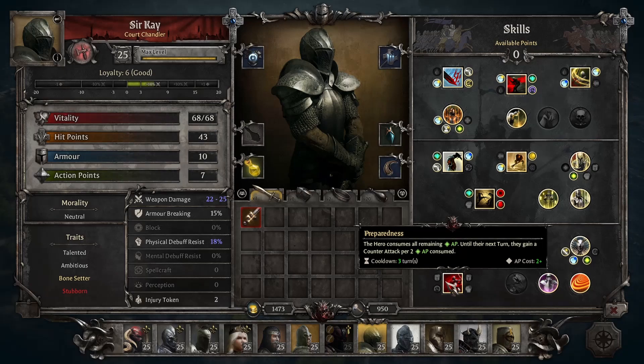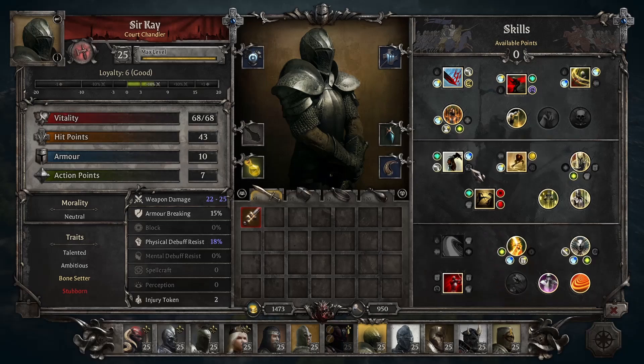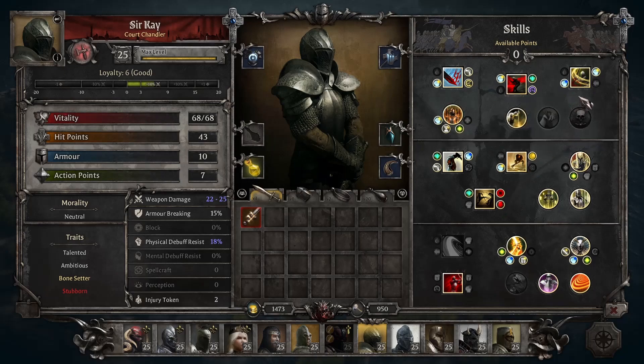For the last passives: Extra Stun gives plus 50% efficiency for stuns and slows — you're only going to take this if you're taking the stun and slow upgrades on the kick ability. Hardened Armor reduces armor loss by 20%, adding a bit more tankiness. Extra Area Damage gives plus 20% weapon damage for skills that do AOE damage — even if you're not taking Whirlwind, you're definitely taking Earthshaker, and Cleave is baked into the skill tree even if you respec.